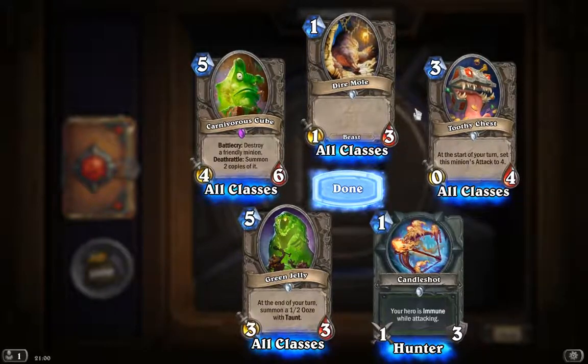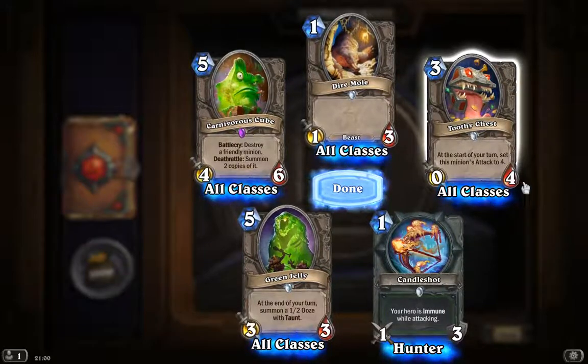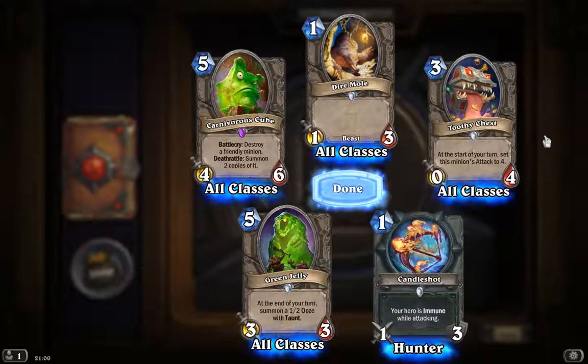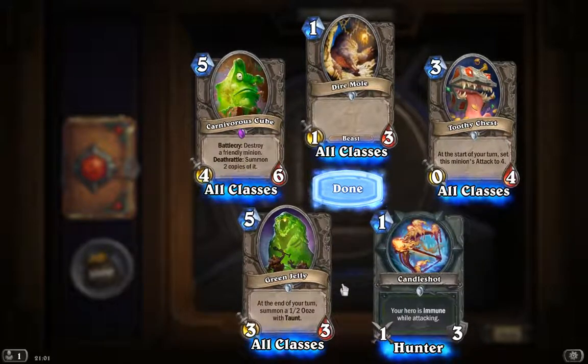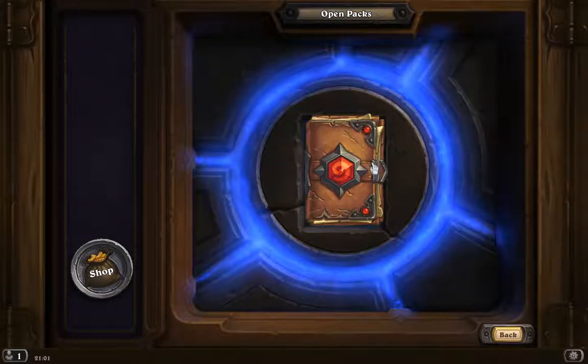Dire Mole, 1/3. Toothy Jasts, it's a Mimic — the Year of the Mimic. At the start of your turn, set this minion's attack to four — not so great. Your hero is immune while attacking — could be useful. And at the end of your turn, summon a 1/2 with taunt. Green jelly — you're not ready for that jelly.